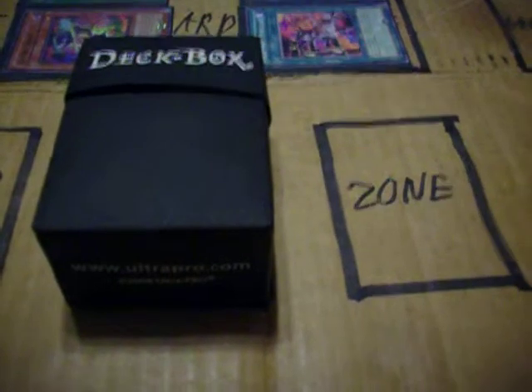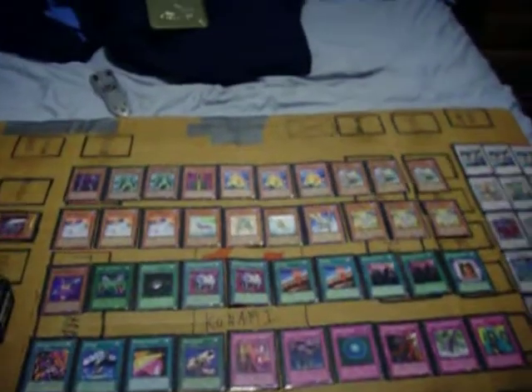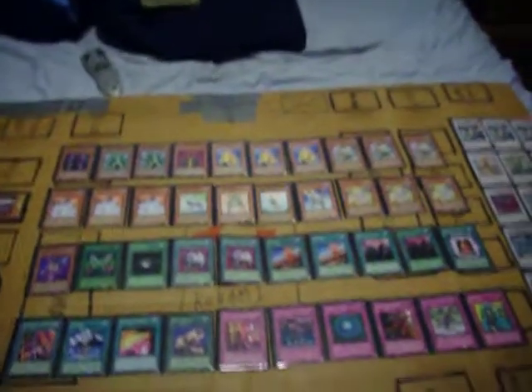Hey YouTube, it's BladeNight60, and it's that time again — it's Deck Box Zone time. You're probably wondering which random deck I've got this time. Well, it's Aquarius. And if anyone remembers far back, Aquarius is my Frog deck. It was kind of a Frog FTK engine, then it was a Frog Arts, and now we've got this new version, which I kind of like. It's kind of fun.